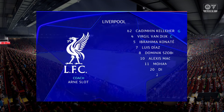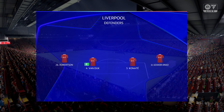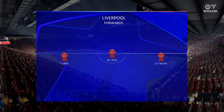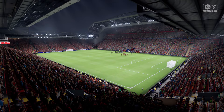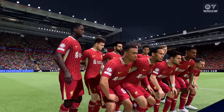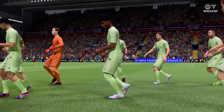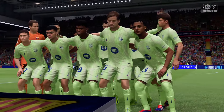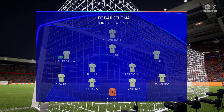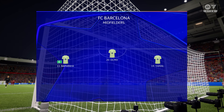This is how Liverpool start the game: Virgil van Dijk plays alongside Ibrahima Conate in central defence, Luis Diaz starts with Mohamed Salah out wide, and leading the line today is Diogo Jota. The Barcelona shape has their two holding midfield players as key today — if they can get on the ball and dictate the play and protect the two centre-backs, it will allow the attacking players to show their creative quality.